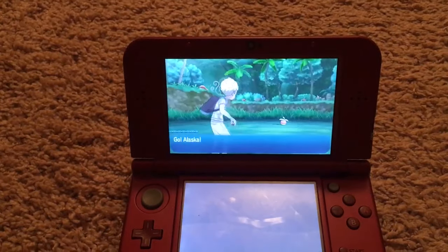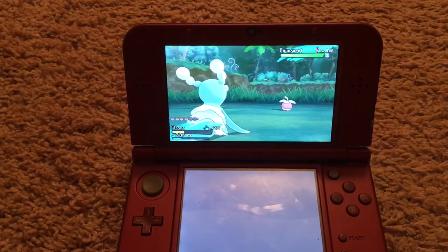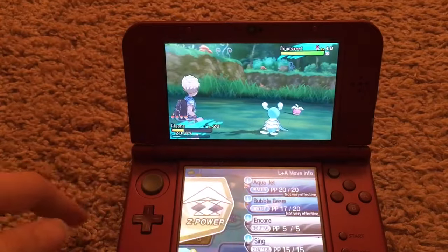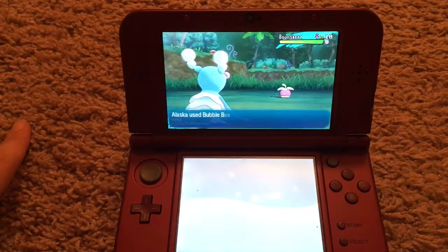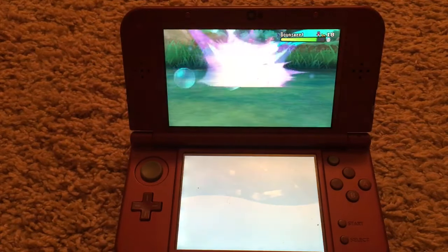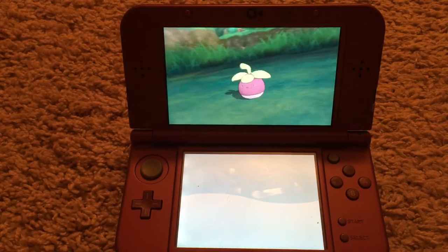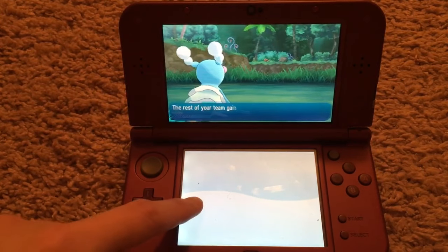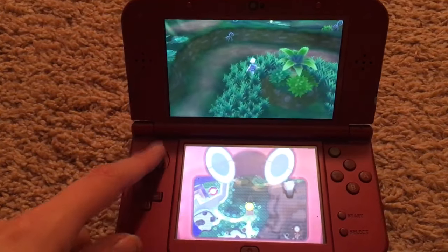And there it is — there's Bounsweet. Now I'm personally using my Brione to catch this thing. Do whatever you want, really. Just make sure you don't kill it — I already did this like three or four times. I used a Bubble Beam and it gets it down... rip. Don't kill your Bounsweet. I'm trying to get a Tsareena on my team, so I'm trying to get the right nature. Last time I didn't kill Bounsweet, but it was level 20, so that's probably why.